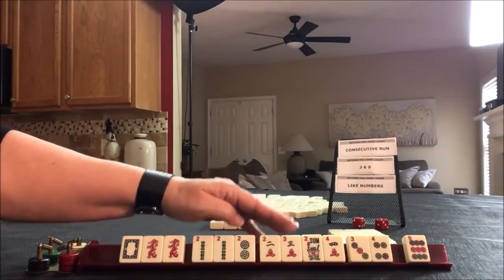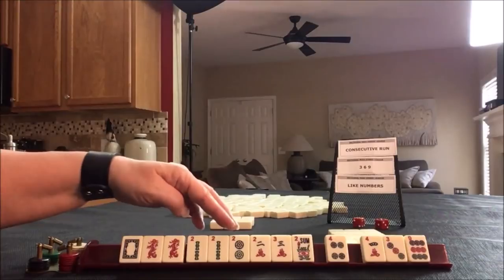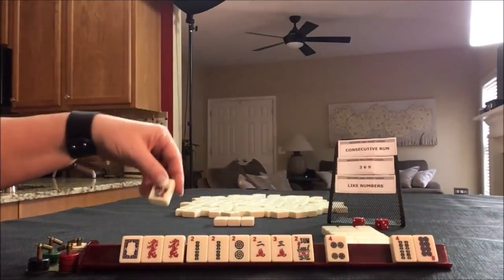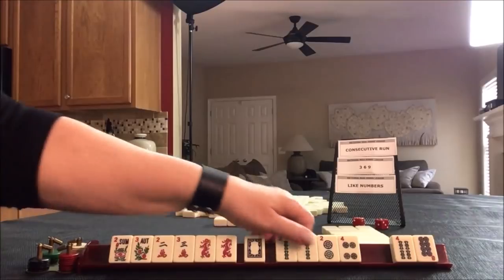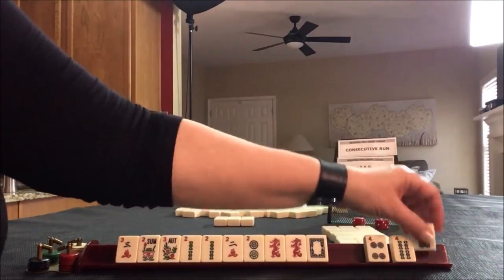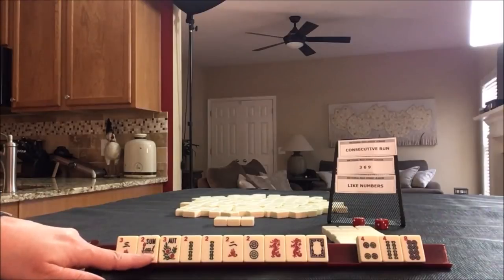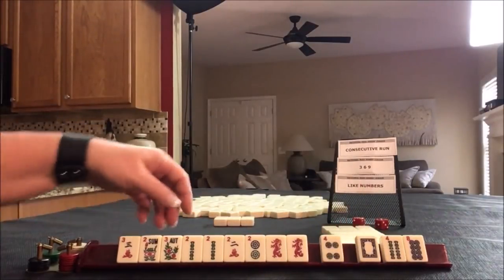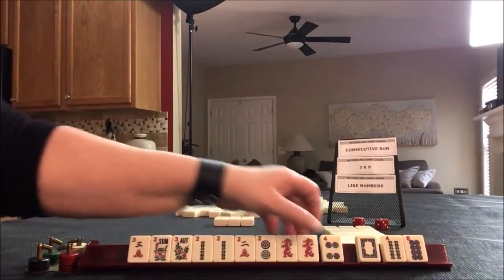We need a 1-crack, 1-2-crack. Let's pass these 3. We got a flower. Maybe 2-3 dragons — if we get a 2... nope, this is the wrong 2. I still think like numbers looks good, but now we have like numbers to pass. I would not pass that. Here we have flowers; there is a like-number hand with flowers and we have all the 2s. Let's give up a white dragon and keep the option for 2-3 dragons and the flower.